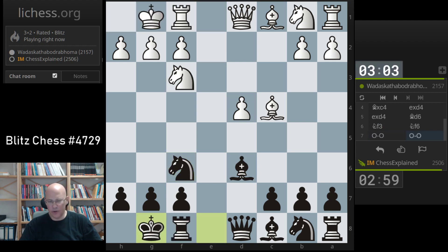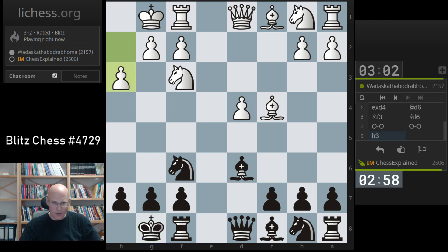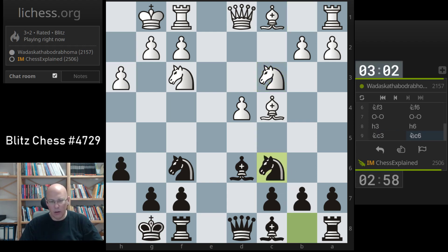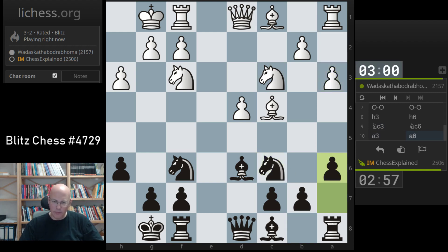Okay, does not play the check on e2 - I think this is more of a testing approach. This is also okay of course, what white is doing, but I would go queen e2 check if given the chance. Queen c2 now is the most interesting choice.